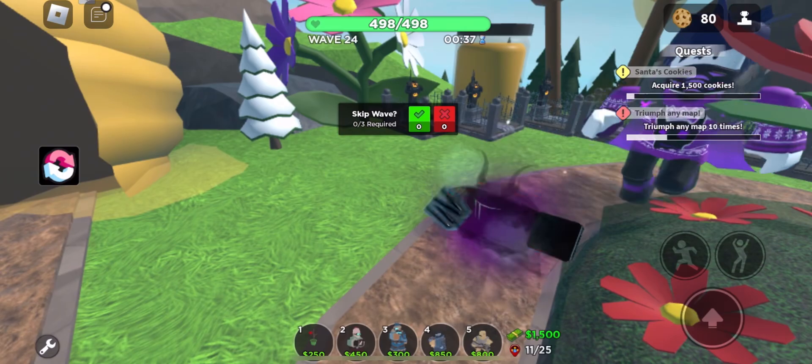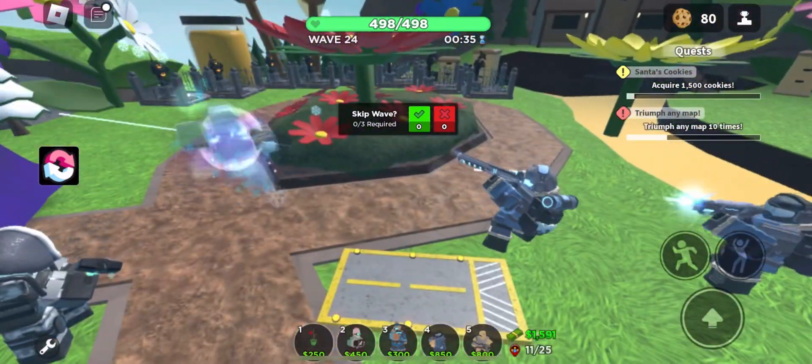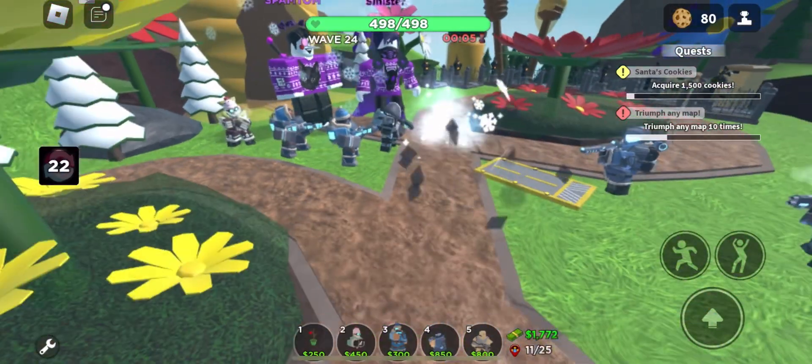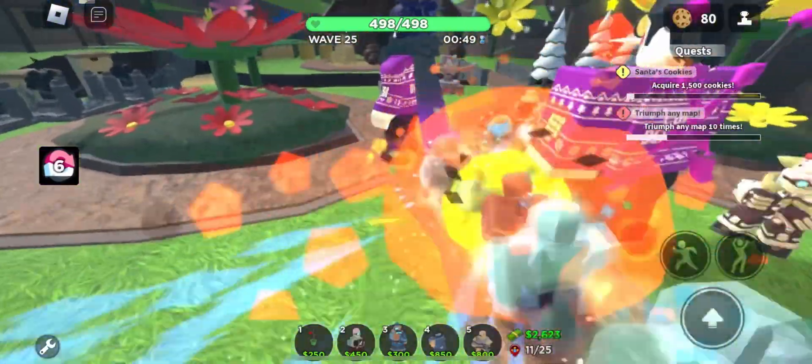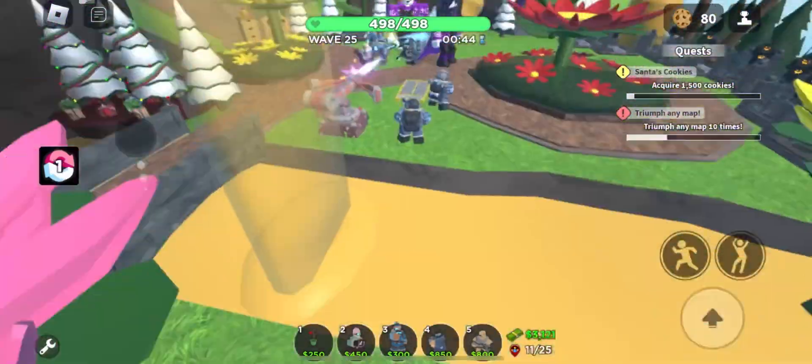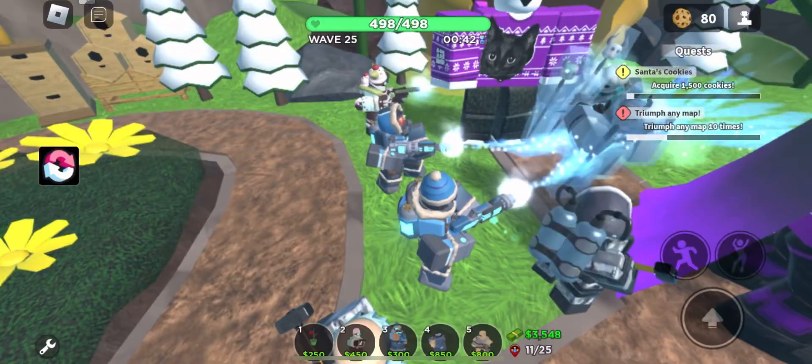We have a bit of struggle with the Shadow Boss. Tom's gonna be our DPS because he only has two towers: Freezer and the Chiromancer.